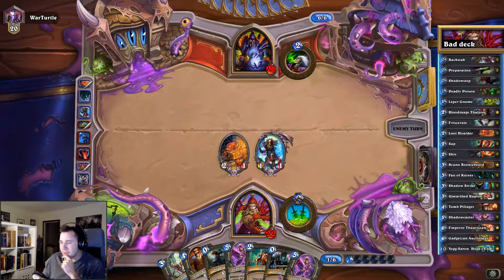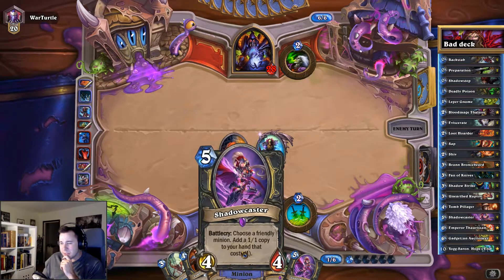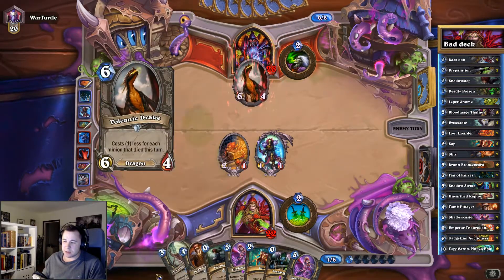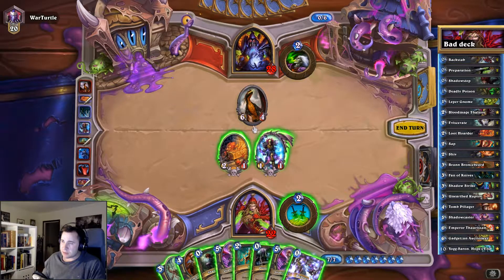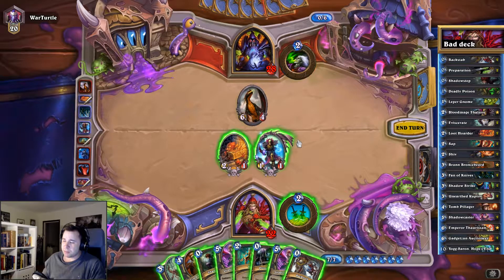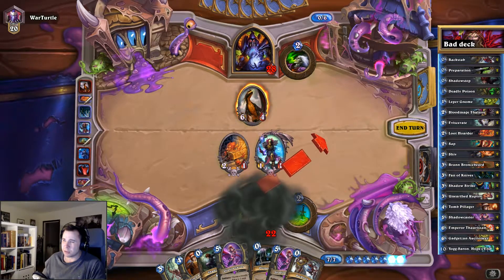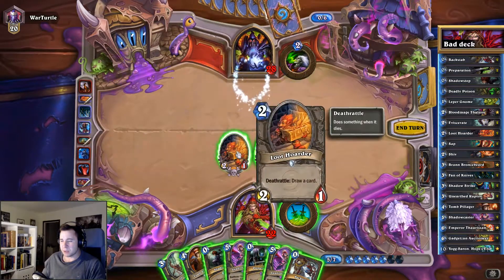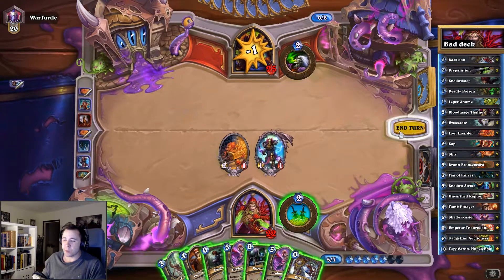Shadow Step really helps when pulling off the combo, because hopefully you'll get a chance to get many Shadowcasters. It's also good to Shadowcast the Shadowcaster, to Shadowcast more Raptors too. Can we deal with this, or should we just zap it? Will he have bigger minions? Probably not. I should have Backstabbed and attacked it — whatever, what's done is done.